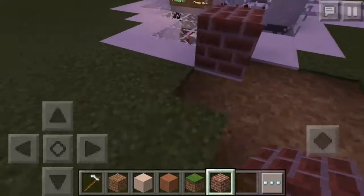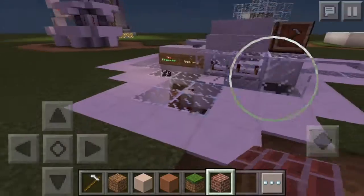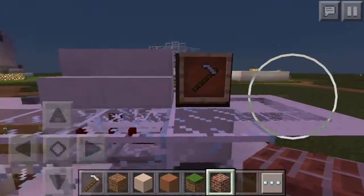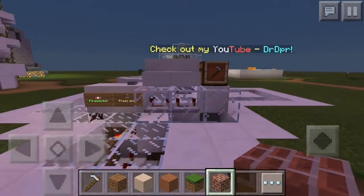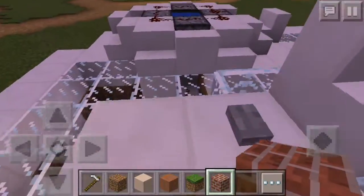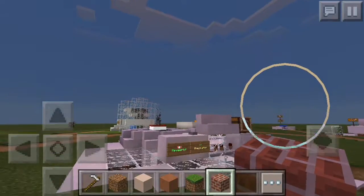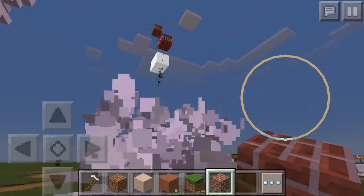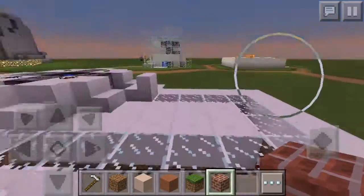That was really cool! I just put down a brick — oopsie. What's this now? This is TNT fireworks! It says 'check out my YouTube channel' — the channel is DR DPR, so definitely check that out. TNT fireworks — oh here we go! Wow, that looks like a lot of TNT. Oh, there we go — cool! So that was TNT fireworks.